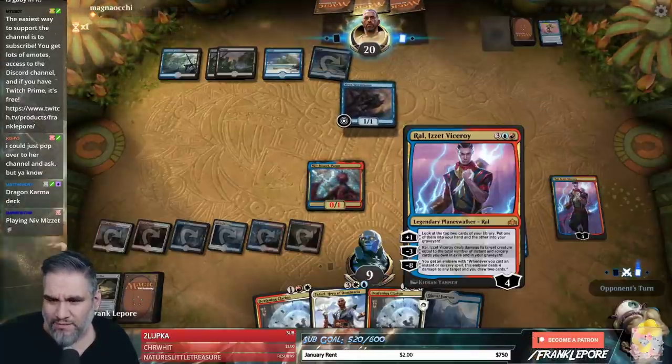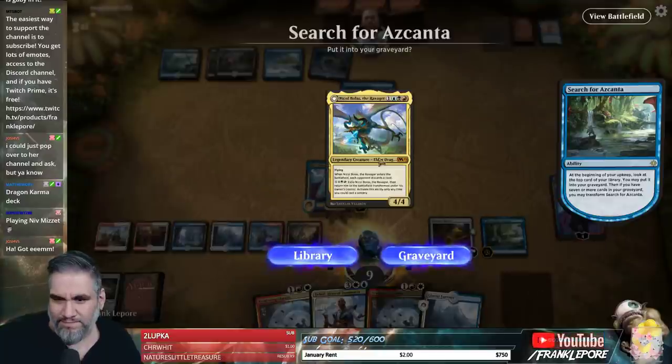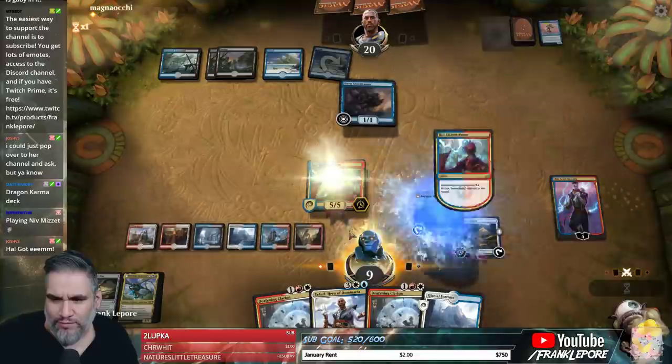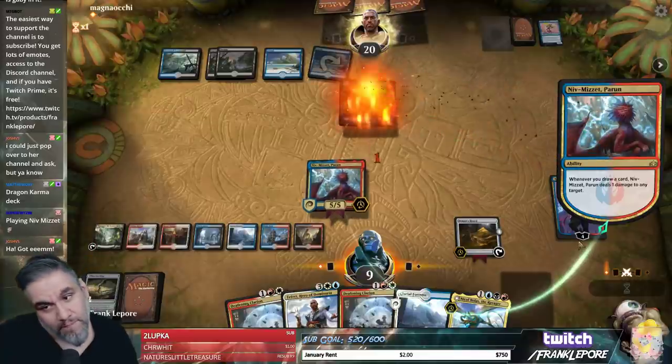One thing I don't like is that Ral doesn't combo with Niv very well, which is kind of awkward because they're basically in the same guild, in the same set. Maybe these should have more synergy together. Keeping that. Yeah, we can transform this.